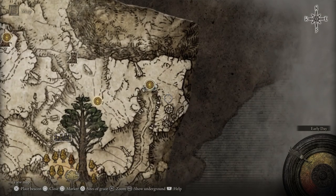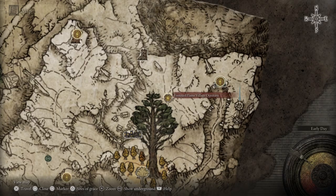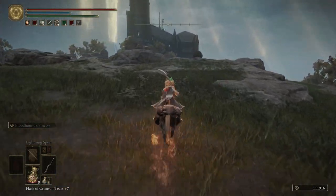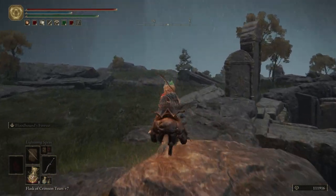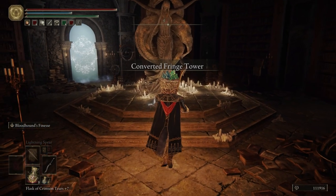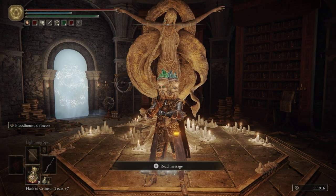Now we're going to put a marker here and fast travel to the Frenzied Flame Village Outskirts. Put our lantern on and ride towards these tombstones, staying close to the cliff edge so the troll won't see us. Right here we're going to use the emote of erudition — but you have to make sure you have one of the Glintstone crowns on when you use it, or it will not break the seal.